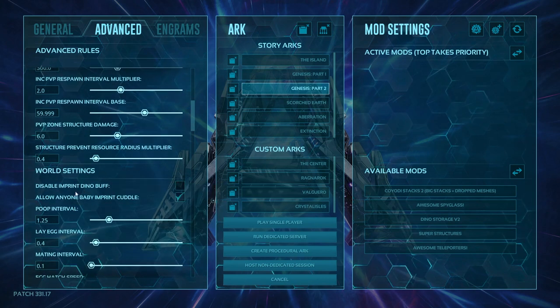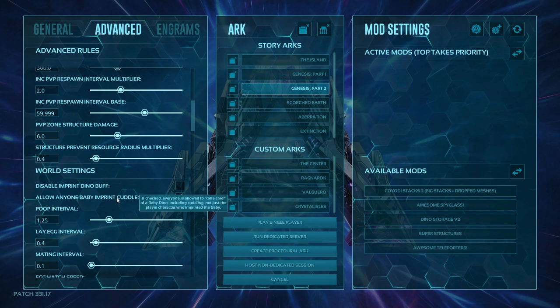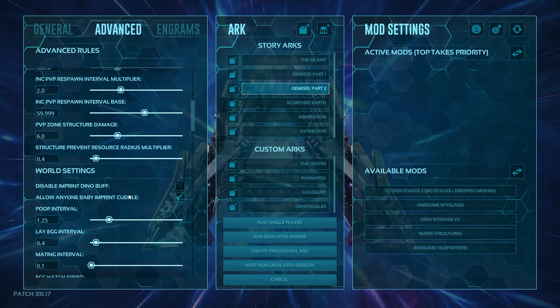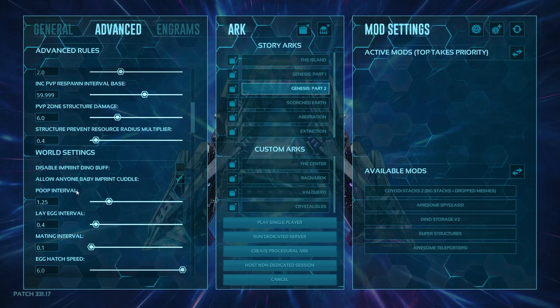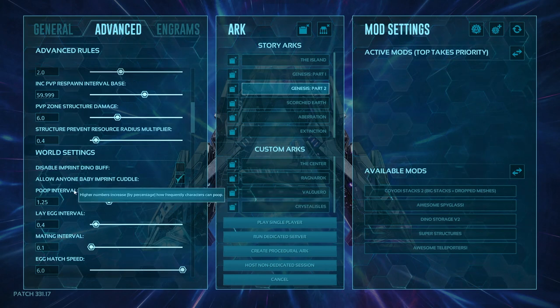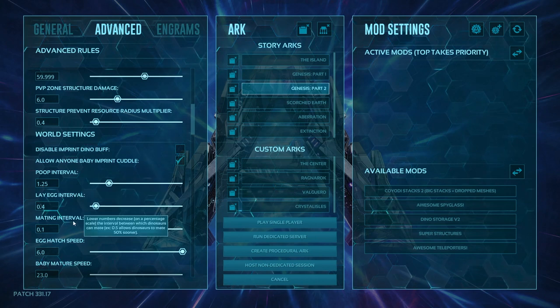Moving to world settings: you can disable imprint dino buffs, making imprinting obsolete if you want. Allowing anyone to imprint on babies and cuddle means one person doesn't have to constantly breed the same dino over and over. Poop interval — as the number increases, the character has more of a chance of pooping. Laying egg interval is the percentage of time between egg spawns — lower number means more eggs laid. Mating interval is how long between matings — increase the number to make it longer, decrease to make it shorter.